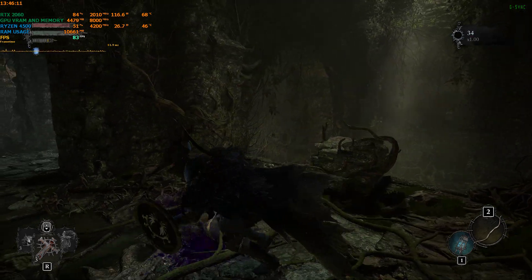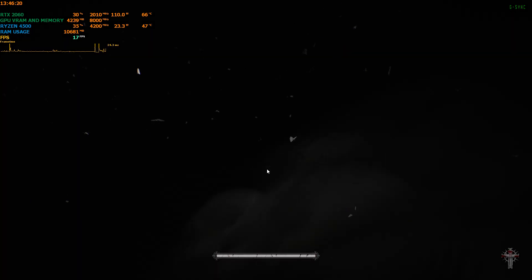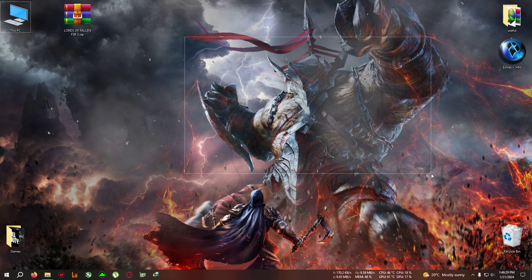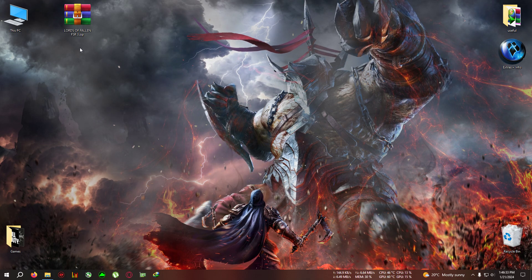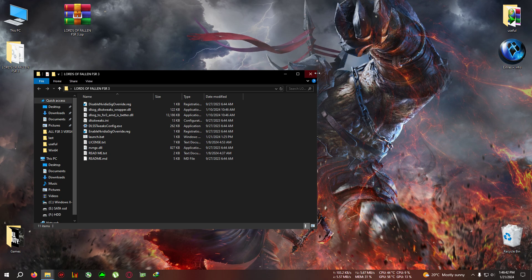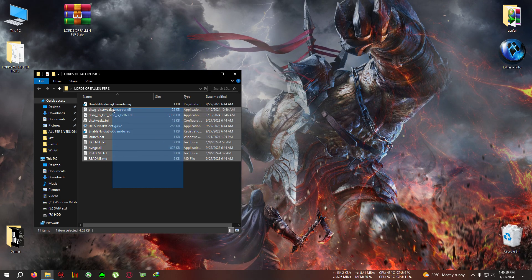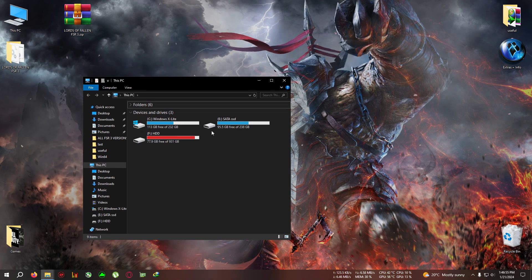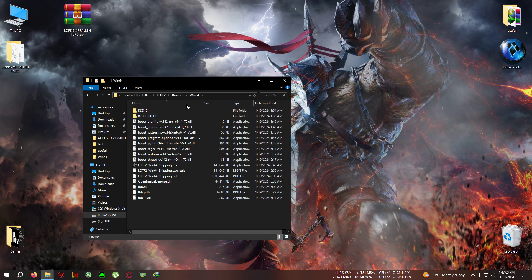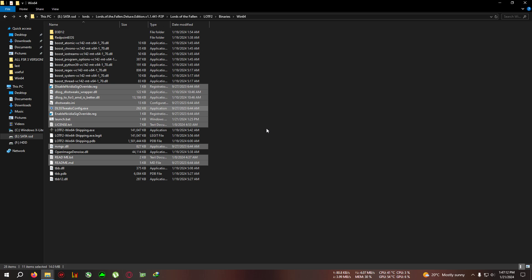The frame rate is around 80 to 90. Now let's begin the mod. First, quit the game. Download the zip from the description — 'Lords of the Fallen FSR3' — and extract it to the desktop. Once again, this is only for RTX series cards; AMD GPUs don't have frame generation support. Copy everything from this directory, then open your Lords of the Fallen installation folder.